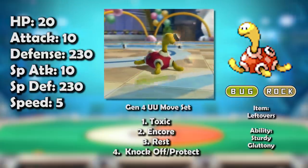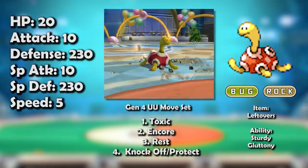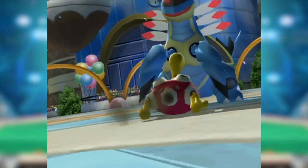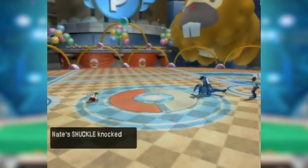Oh yeah, it also hates Stealth Rocks and takes 25% from them for being a Bug type. Shuckle in Gen 4 was still stalling. There are some things it could still be sort of annoying with — Knock Off could remove items from other Pokémon, though other Pokémon with that move could do it too.